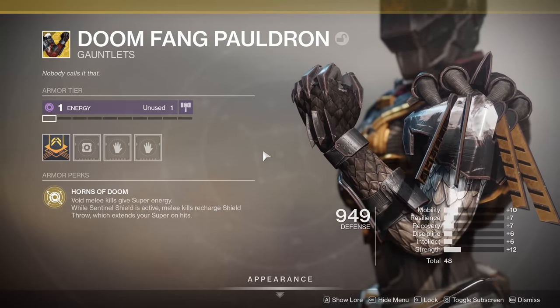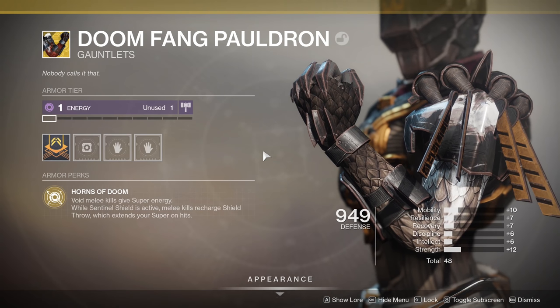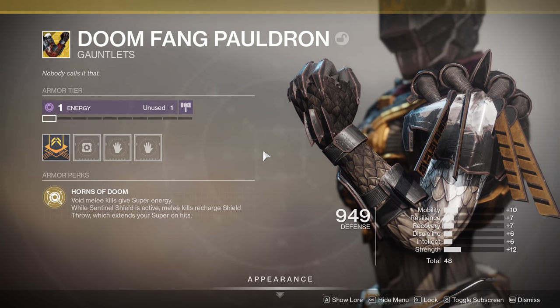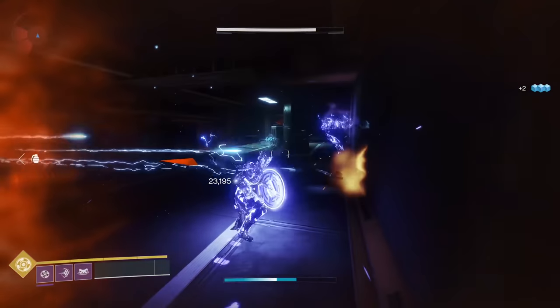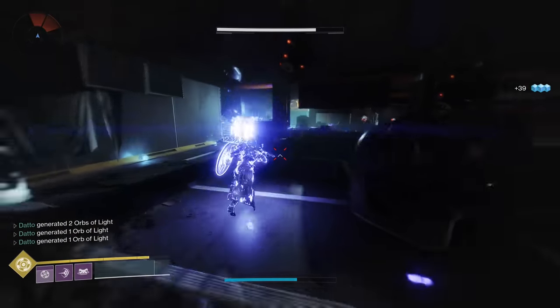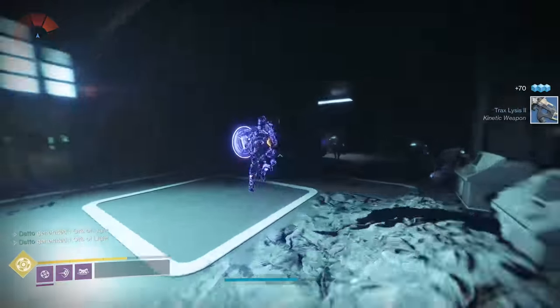Sentinel Titans will still be looking at Doomfang Pauldrons as an offensive option. They have everything you want in an exotic that focuses on your super — ways to get bonus super energy and ways to keep your super going for longer. Ursa Furiosa was quite good due to the new branch of Sentinel allowing for a mobile version of Weapons of Light, plus a generous amount of super energy for blocking damage.